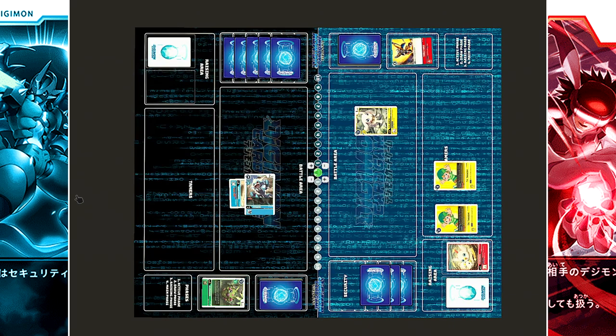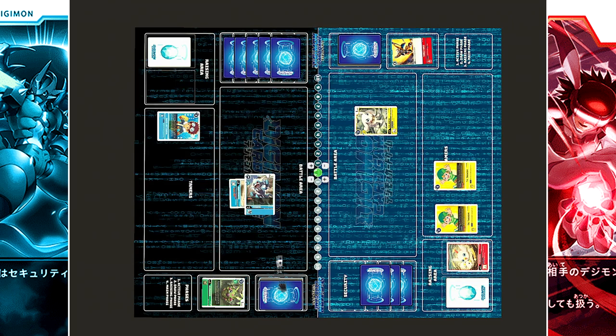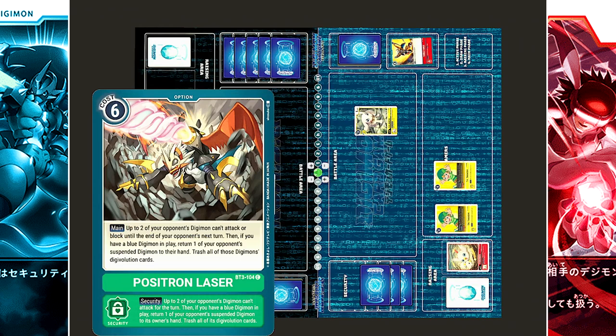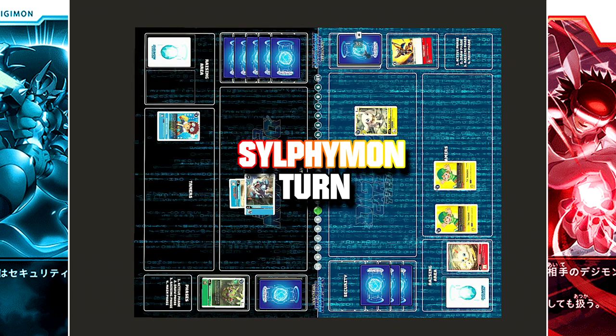To end things off, Peldramon plays the blue tamer Davis Motomiya. When played, you reveal the top three cards of your deck and add one blue and one green Digimon to the hand. Revealing the top three: Wormon, Imperial Dramon Dragon Mode, and Positron Laser, an option card. Wormon and Imperial Dramon are added to the hand while Positron Laser is returned to the bottom of the deck. Paying four cost, turnover, active and draw.